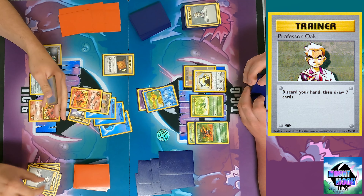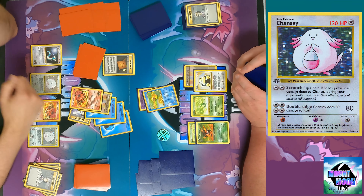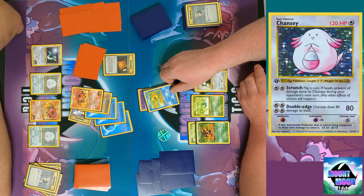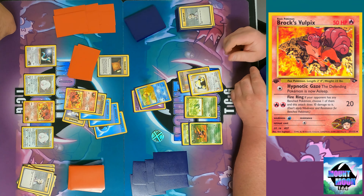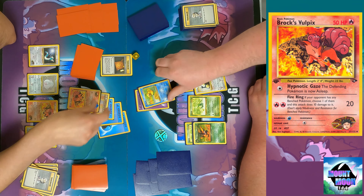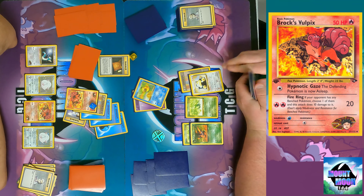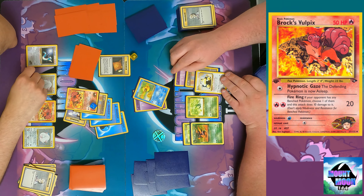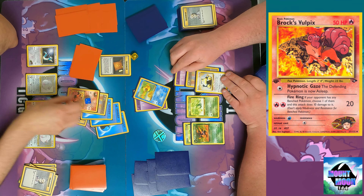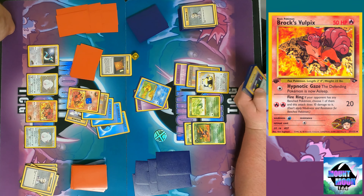I could play Lass to get rid of my Oak, but I'd rather not. I just need the Brock's Ninetales and I didn't get it — no more trainers, just energy and Pokemon. Then I'm confused so I have to flip to see if I can attack, and I hit myself with confusion for two damage counters. That's Psychic to Snorlax.